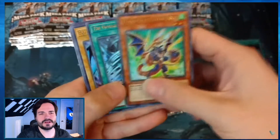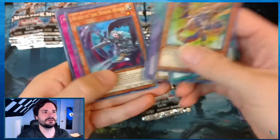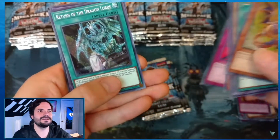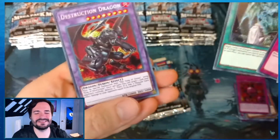They've always short-printed Ash Blossom. In the starter decks they were like, we're just not going to print a bunch of them. The one that had Ash Blossom in it, they did a little print run on them. They know it drives sets — people buy sets. Even the Megatons. Five years later and Ash Blossom is still a chase card.